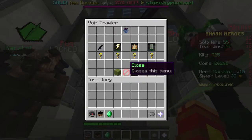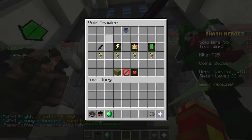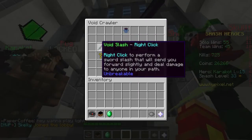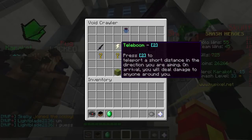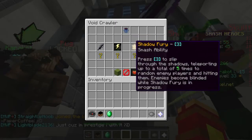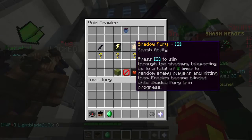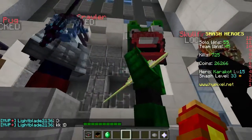Void Crawler is the second most expensive character in the game — melee, costs two stars, costs 100,000, and requires smash level 100. Void Slash basically teleports you across, and if an enemy is in the way, you'll damage them. Teleboom — teleport a short distance in the direction you're aiming. They're both basically the same, but Teleboom is slightly more useful and goes slightly farther. Shadow Fury basically blinds all enemies and teleports up to five times, dealing damage to all the enemies you're teleporting to.